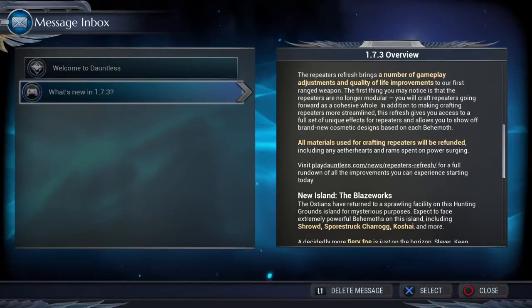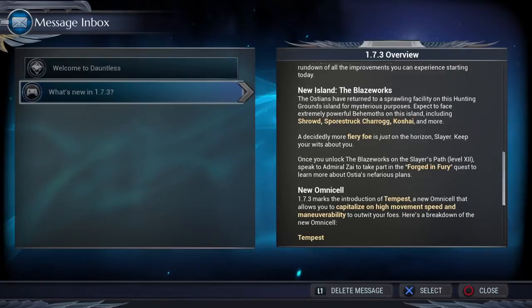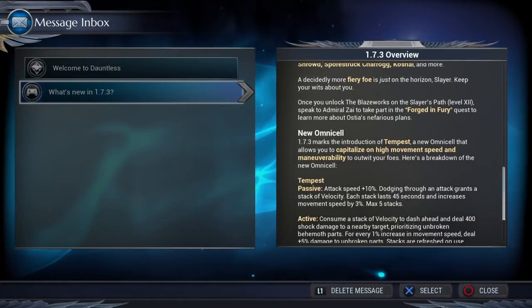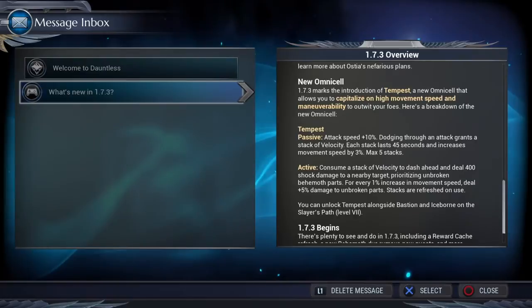I already had all the materials I needed, but I did have to use a lot of rams to build the weapons. Even if you only build the ones from Escalation, you still need the others for the coupling mechanic — selecting a terra or fire weapon from previous behemoths to couple with it. I ended up spending all my rams, which was a bit of a bummer.